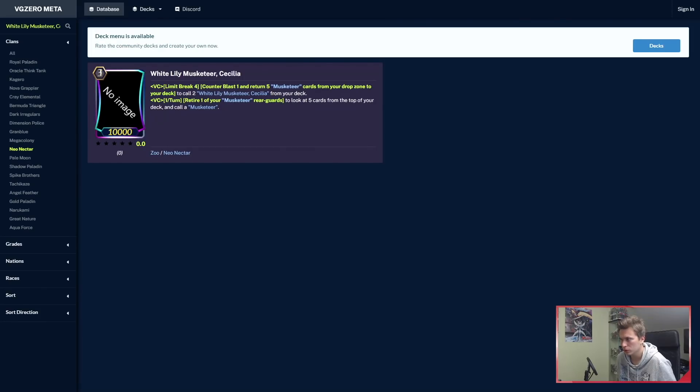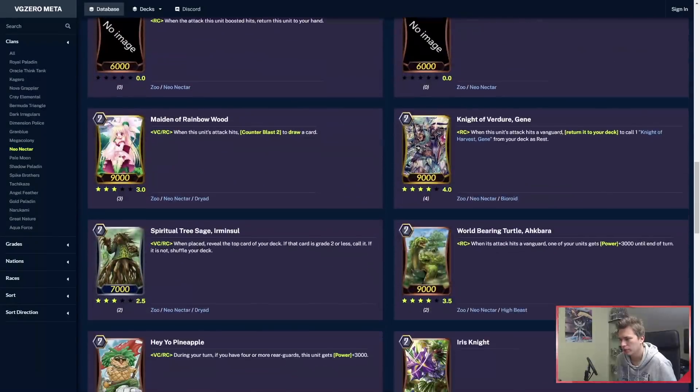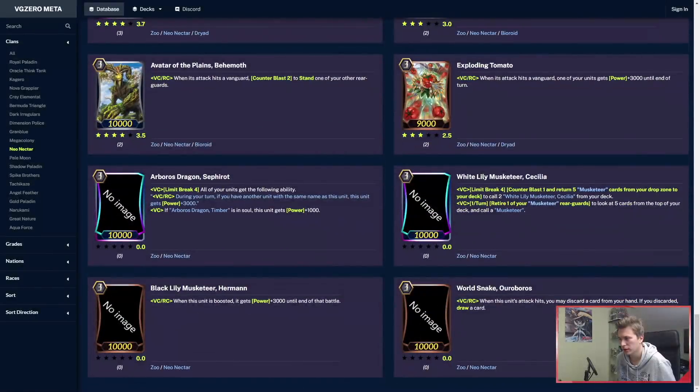Sadly it's not up 2 — you have to call 2. Cecilia is really good. Her second skill is vanguard circle once per turn: retire one of your Musketeer rearguards to look at top 5 and call one. You basically get to just fill your field by retiring stuff to get this skill off. Really, really good for that.